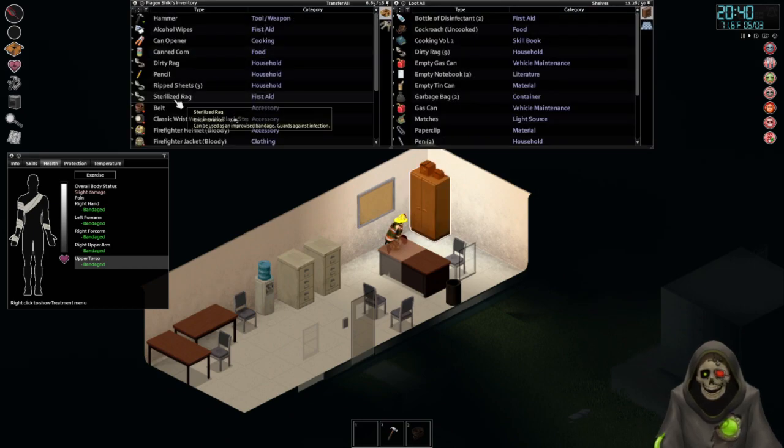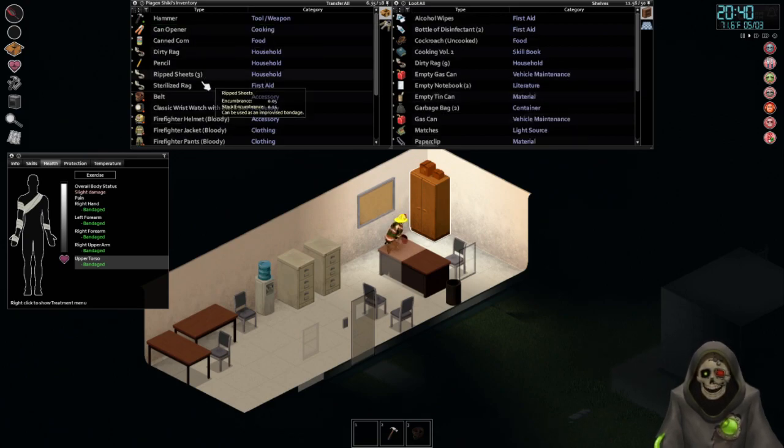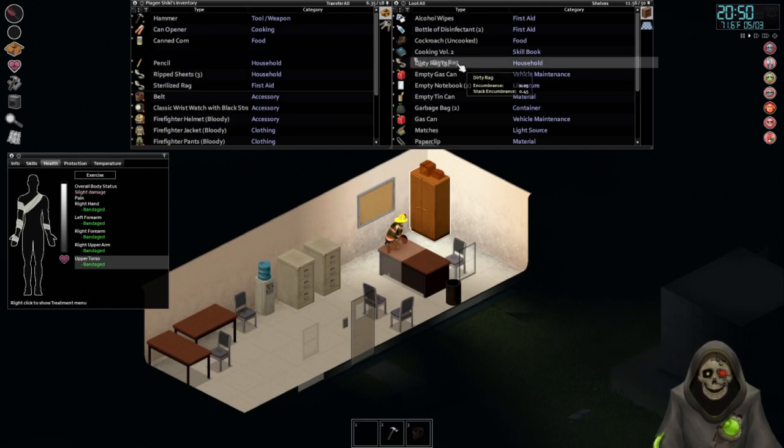Then we'll go ahead and use our sterilized rag as well, just to double-disinfect it hopefully. Then we'll take the alcohol wipes and put them in there. Where was the dirty rag — there it is, okay.